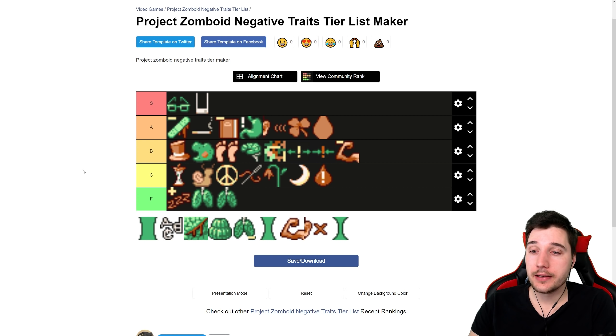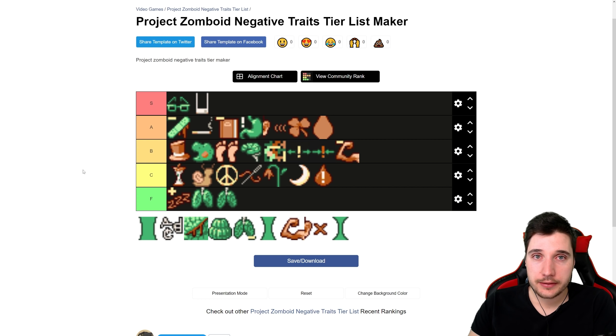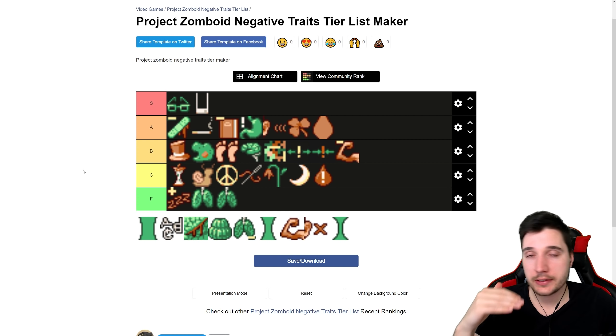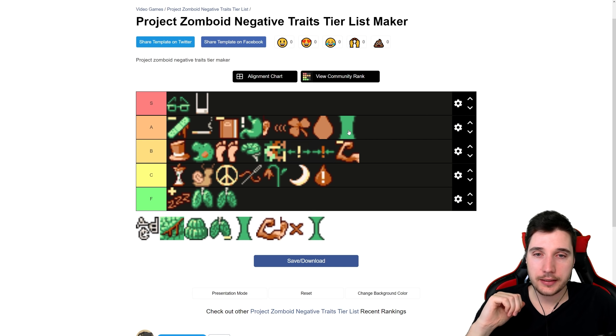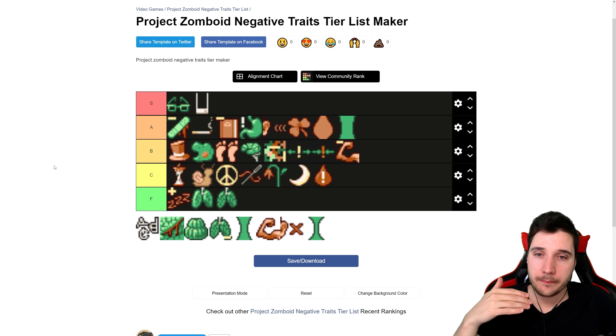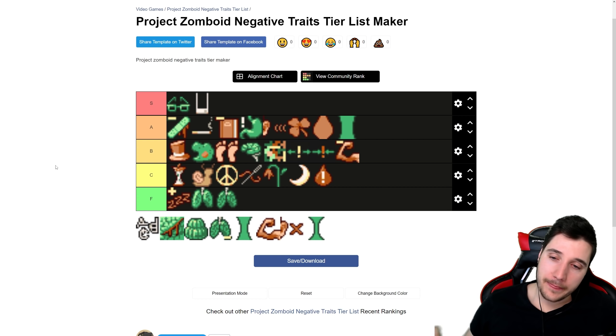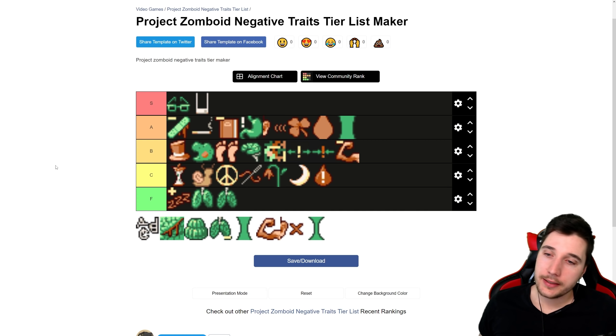Next, Underweight — same as Overweight, it's minus one fitness, with faster endurance loss. But you can fix this one quickly: just eat some more food and you can get rid of the weight issue in the first couple of days. Of course the minus one fitness remains, but minus one is not the worst. So this one is also A tier. Both Overweight and Underweight are easy to counter — they can stay up in A tier.